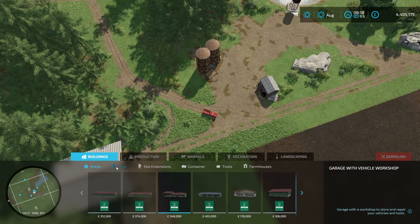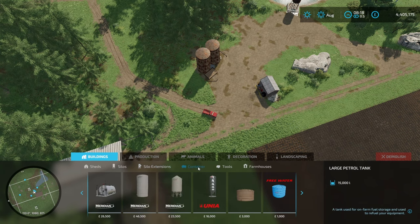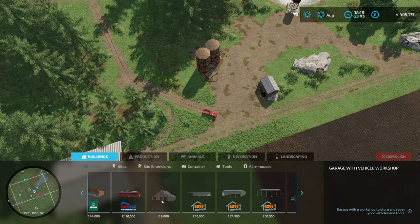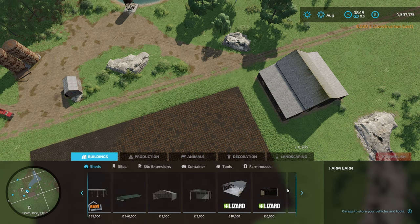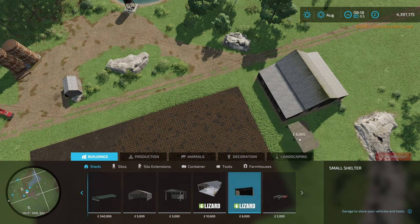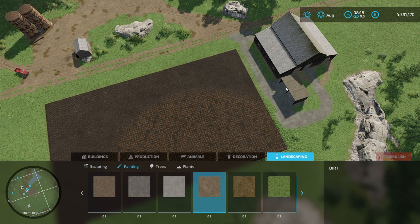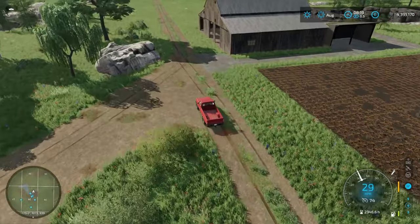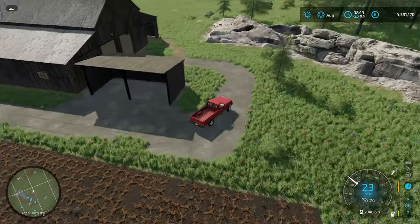Next we'll look at setting up your actual farmyard. You can do this whatever way you want — set yourself up some sheds, whatever mods you want to use. Here I'm throwing up a quick barn on some nice flat ground, then dropping a little shed in beside it. Then in the landscaping tool, select Painting and put a little driveway in as well. There we go — as easy and as quick as that. Looks pretty good for something that takes such a little time.